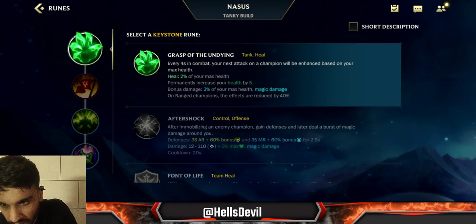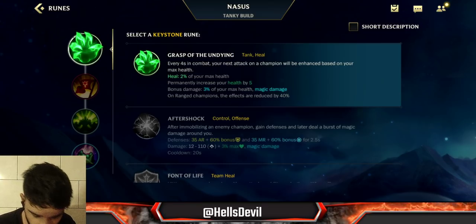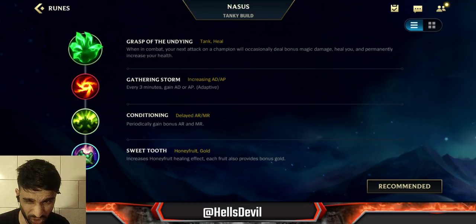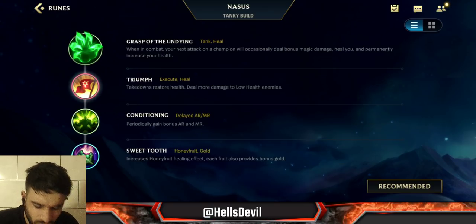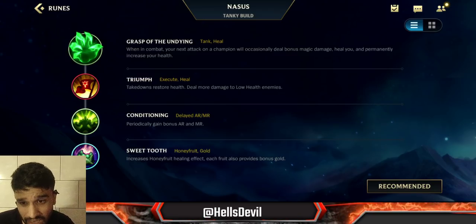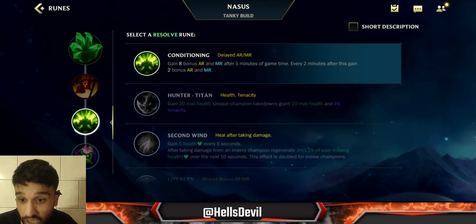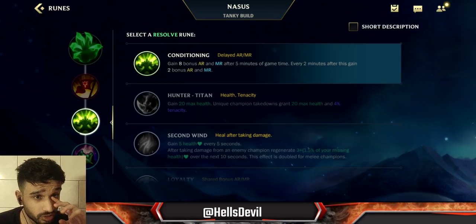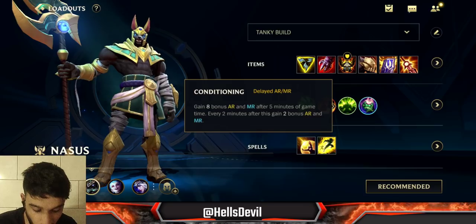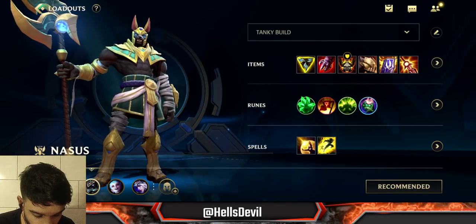For runes: Grasp of the Undying is really good in the laning matchup and also in the late game — it deals a lot of damage because you have a lot of HP. For my second rune I go Triumph; it's really powerful in teamfights because when you get kills or assists you heal up so much, and it also does 3 percent more damage to enemies under 35 health. For my third rune, Conditioning — it's going to make you super tanky in the late game, especially if you go Solari as your last item, since you'll lack one defensive item. And last rune, Sweet Tooth, because it's broken.